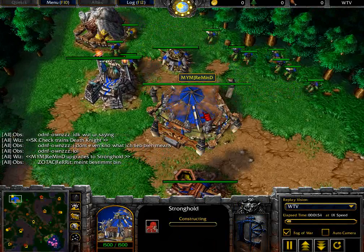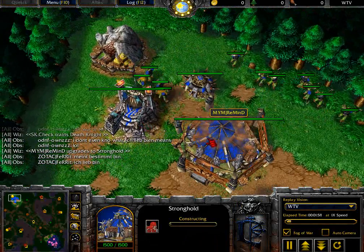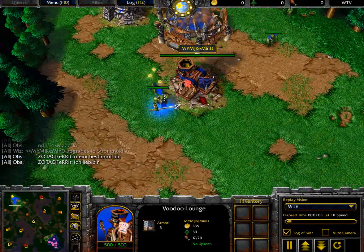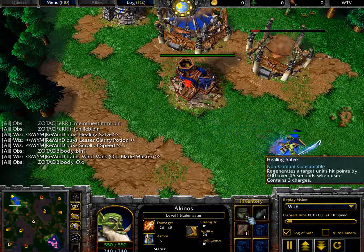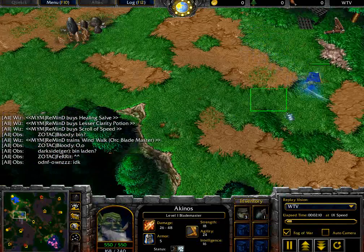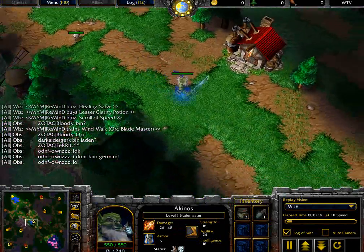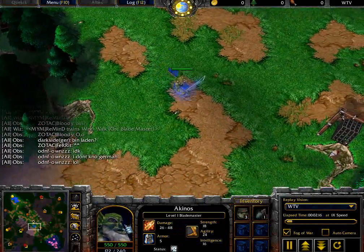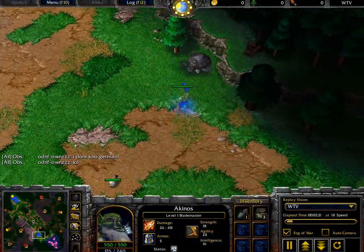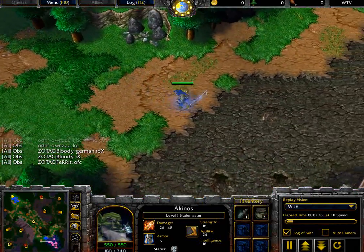He's upgrading tier 2 right off the bat - so Remind upgrading tier 2 without even getting that barracks yet, which is a bit of a surprise. Selling the Scroll of Town Portal, picking up the Healing Salve, the Clarity Potion. Did he use that Speed Scroll already? Yeah, using that Speed Scroll early on to get down across the map. I don't know why you would use Wind Walk and the Speed Scroll at the same time, as the Speed Scroll already gives you maximum move speed and the Wind Walk would just stack on top of it.